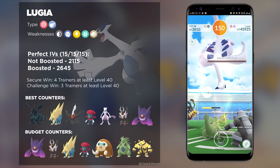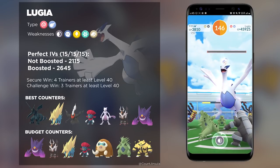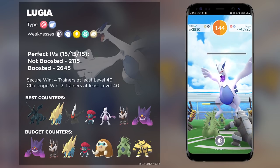And there's also Shadow Tyranitar. There are just so many different Pokemon that you can bring, considering that Lugia has so many different type weaknesses.